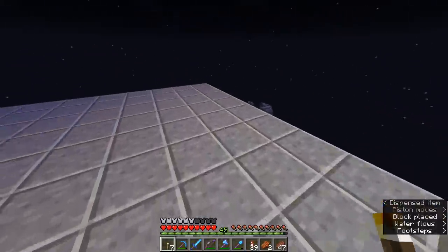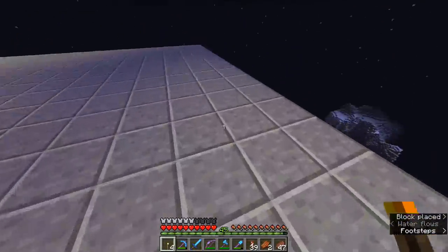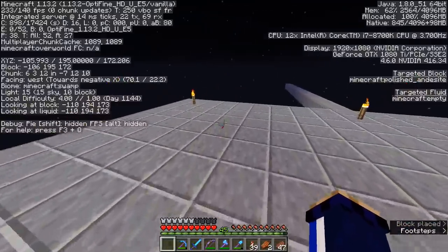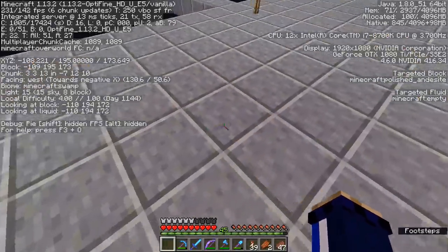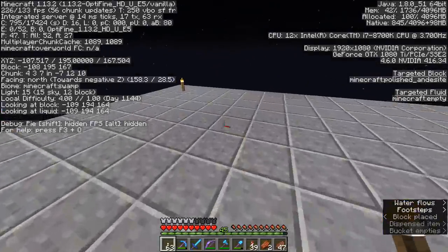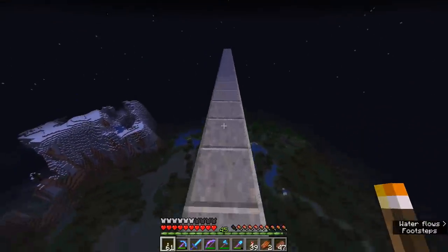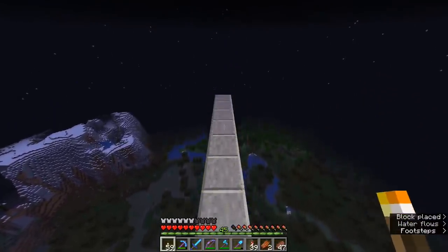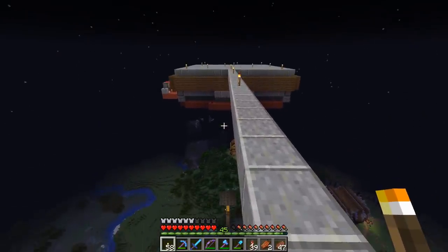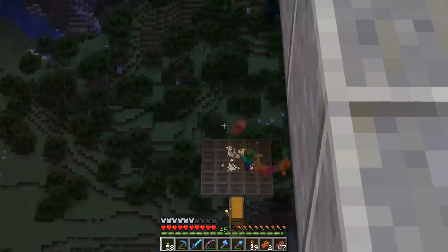That's probably well-lit enough. What we want to do is set up a platform where we can stand at least 23 blocks away from the edge of this mob spawner — that allows the maximum area for mobs to spawn and be carried away by the water streams. Standing over here about 24 blocks away, the water is going off and stuff is falling — it's working!